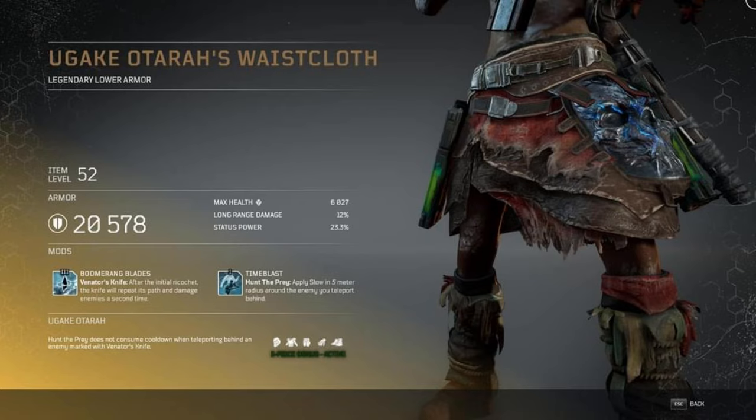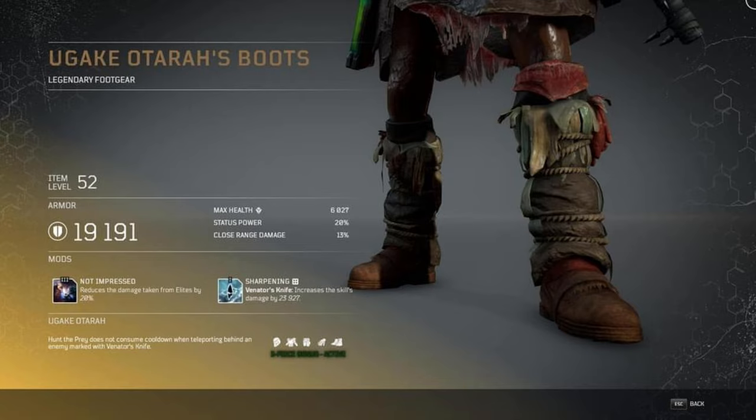The Venator's Knife is probably a useful skill but it's not visually pleasing to me. For me visuals are half the equation and functionality is the other half — I'll pick a playstyle that looks cool and create a build around it rather than run the most efficient build. Moving on to the Boots: level 3 mod Not Impressed reduces damage taken from elites by 20%. The second mod is Sharpening — Venator's Knife increases the skill's damage by just over 23,000.